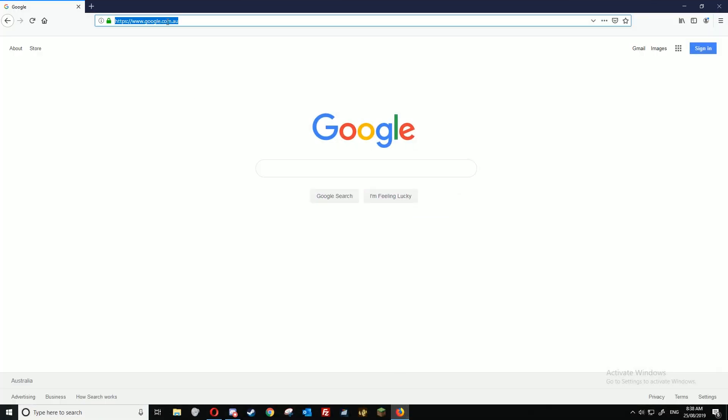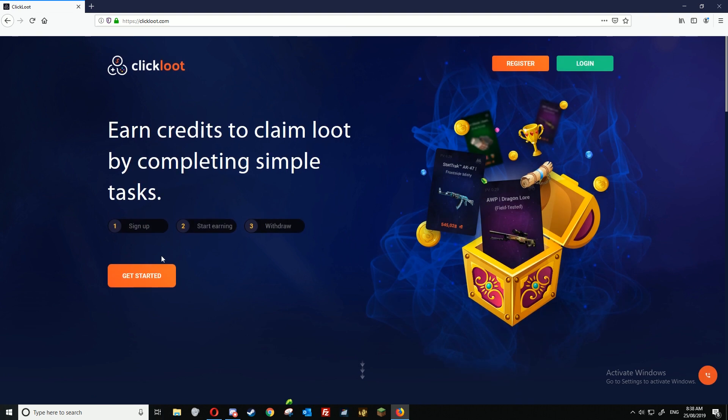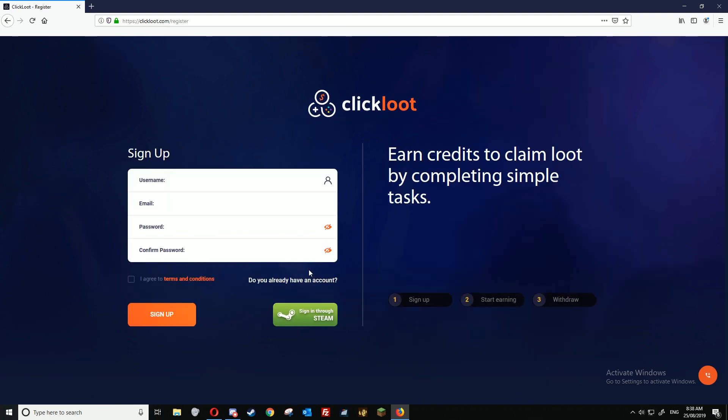To get started, open a web browser and type in clickloot.com. It should take you to the site. Click on get started, create an account, and then you can sign in through Steam or create an email-based account.